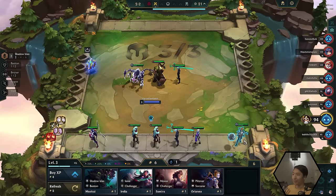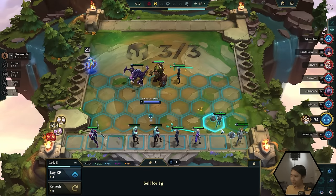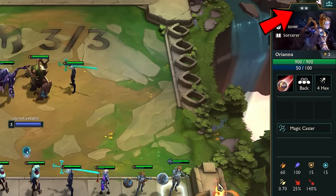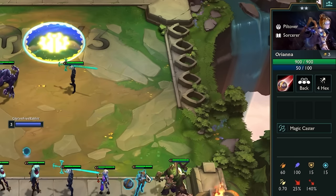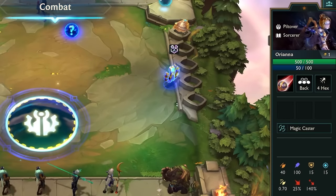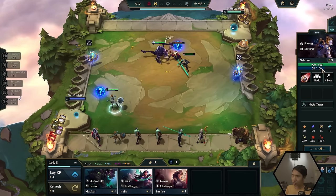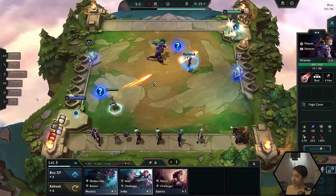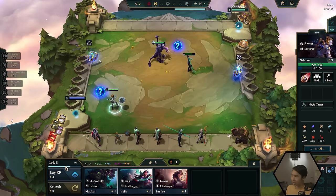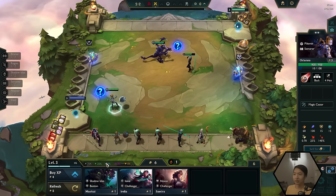The unit just gets a ton stronger. We have a one-star Oriana and a two-star Oriana — the one-star has about 500 health and the two-star has 900 health. They are a ton stronger, so you always want to put in the two-star units if you can. The next thing is leveling up. Experience is one of the ways to get stronger because it allows you to reach higher levels. A higher level means you get access to better units and you can fit additional champions onto your team.